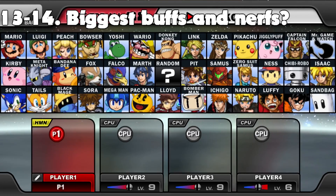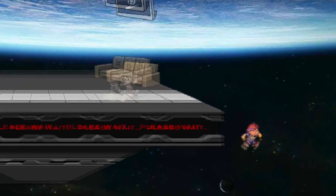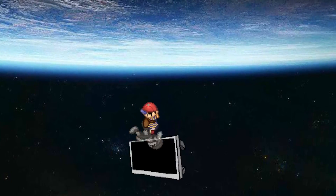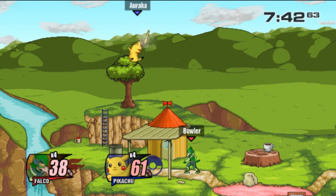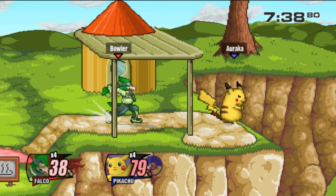Strife asks: Who received the biggest buffs and biggest nerfs in beta? As for buffs, I'd probably go with Ness. Ness got some great changes to his up tilt, back air, and down air that I think will help him a lot, and potentially make him a high to top tier. As for nerfs, it's really hard to know for sure, but I'd probably go with Pikachu. Since Thunder no longer spikes and his up air has a harder hitbox to spike with, it's much harder for Pikachu to get kills and edge guards.